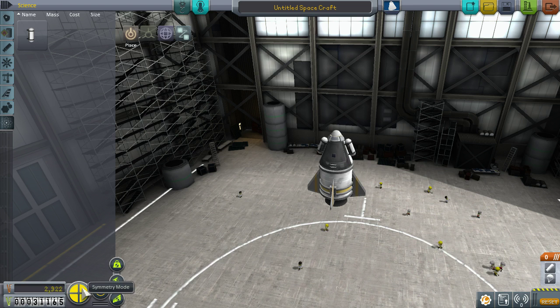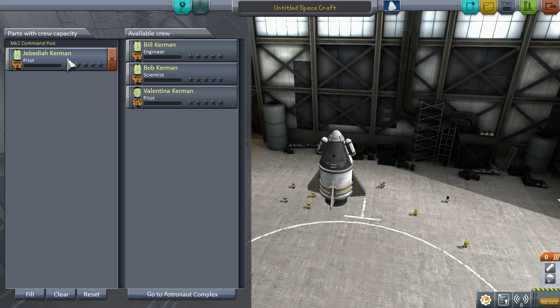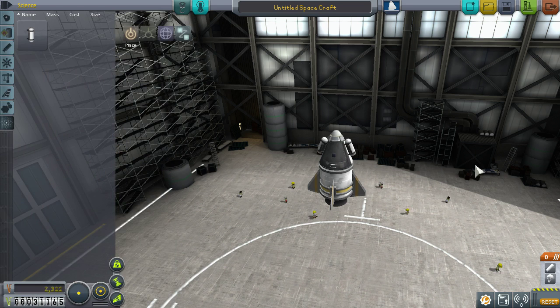I added some mystery goo containers to the top of the capsule. The reason being is anytime we launch a rocket or a space plane, you want to try to bring back as much science as possible, because science is what's going to allow us to unlock more parts and build bigger and better spacecraft. And for this mission, we're going to be given Jebediah Kerman. Now, something important to note — your staging. It's important you do your staging correctly. Because with the way this is set up, the parachute will deploy and the rocket will fire, and you'll just fly around in a big circle all over the place, because your parachute's trying to stop you and your engine's trying to make you go. It's hilarious, but make sure you fix your staging. So now we're going to launch our first vessel.